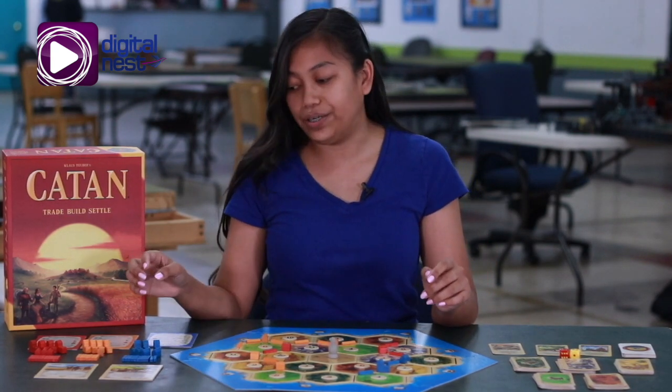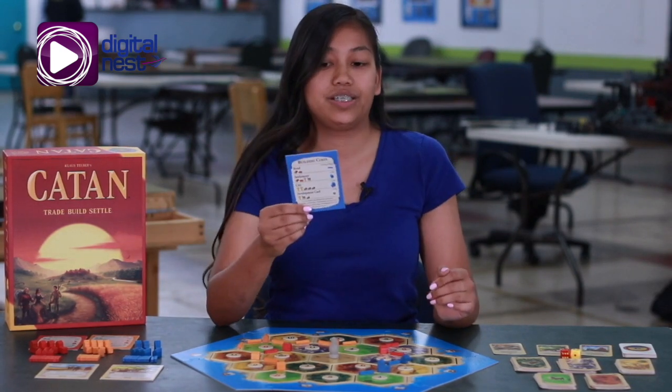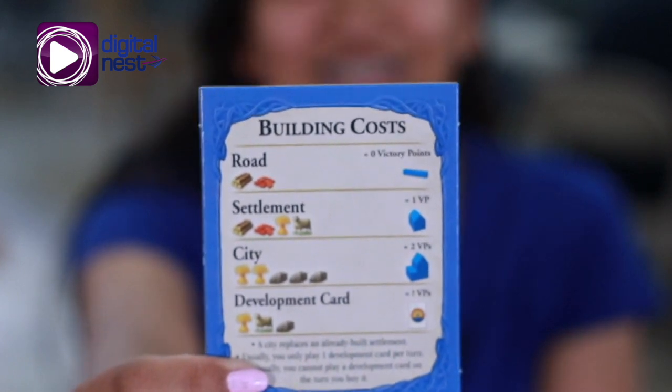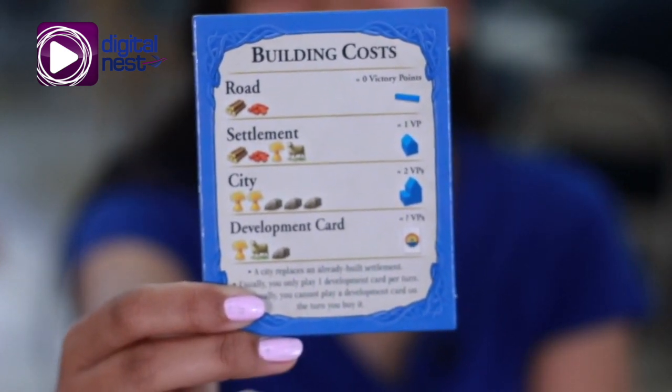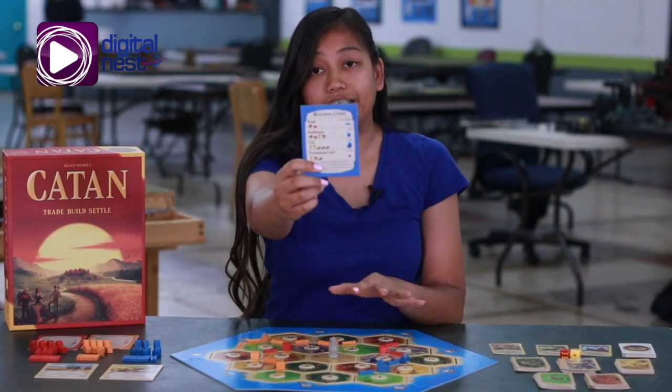For players in order to gather and build their settlements and cities, they have to use a building cost. So they have to use roads, settlements, or cities, and depending on what each resource is needed, they can build those items in Catan.